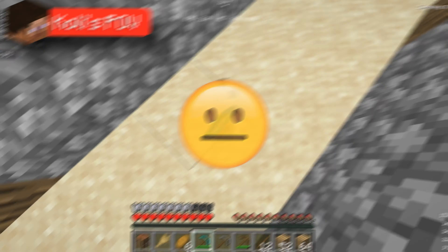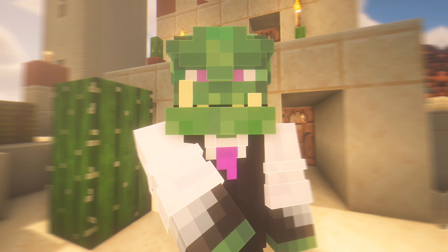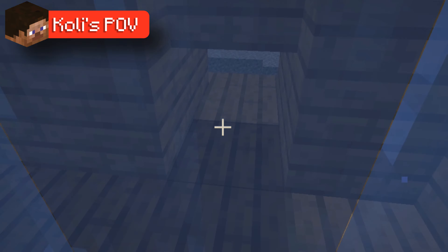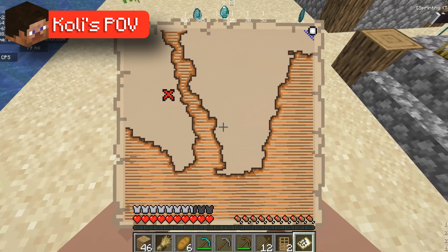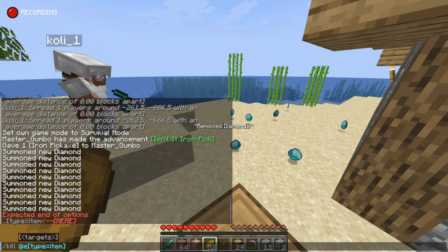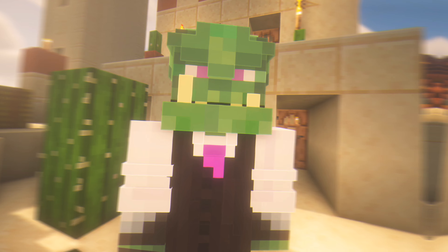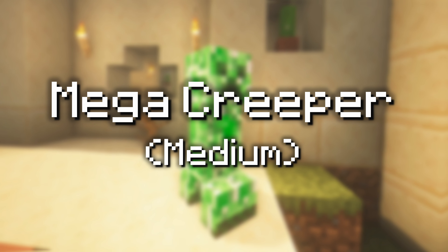Coley spots the diamonds and tries to pick them up but can't. He says it seems rigged. The narrator plays dumb, asking what diamonds. Although Coley noticed them, he didn't try hard enough, and his reaction was a bit underwhelming. To fix this, 10 times more fake diamonds are spawned while Coley is exploring the shipwreck. He's baffled — asking why there are diamonds everywhere, then watching them disappear, and concluding they just vanished.